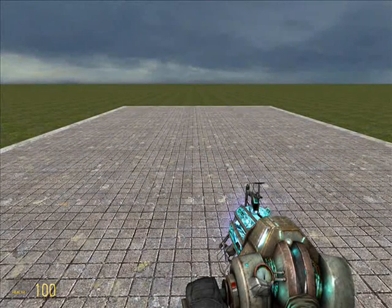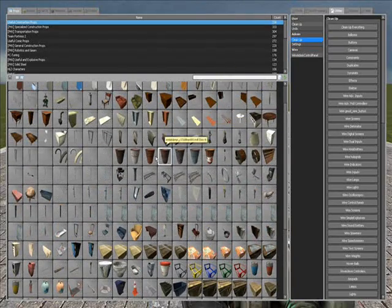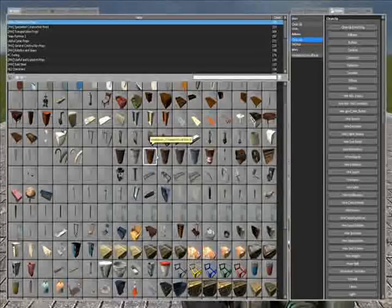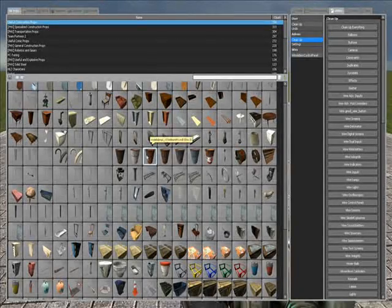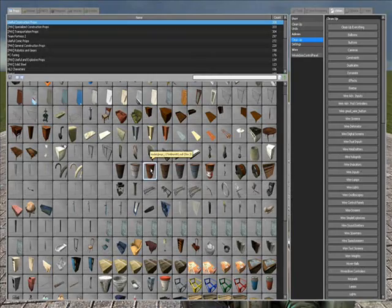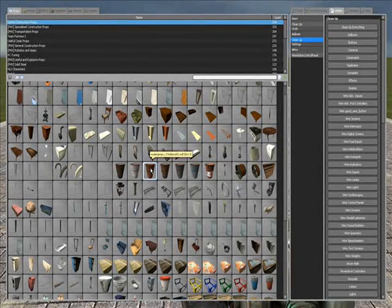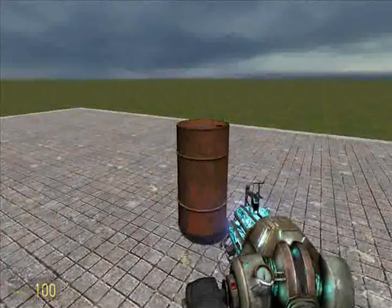What you're going to want to do first is hold down Q and it'll pop up with this big menu. It may take a while to load all the objects. Don't worry if you lag a lot — it'll be done lagging in about a minute or two. Click an object and it'll spawn it.